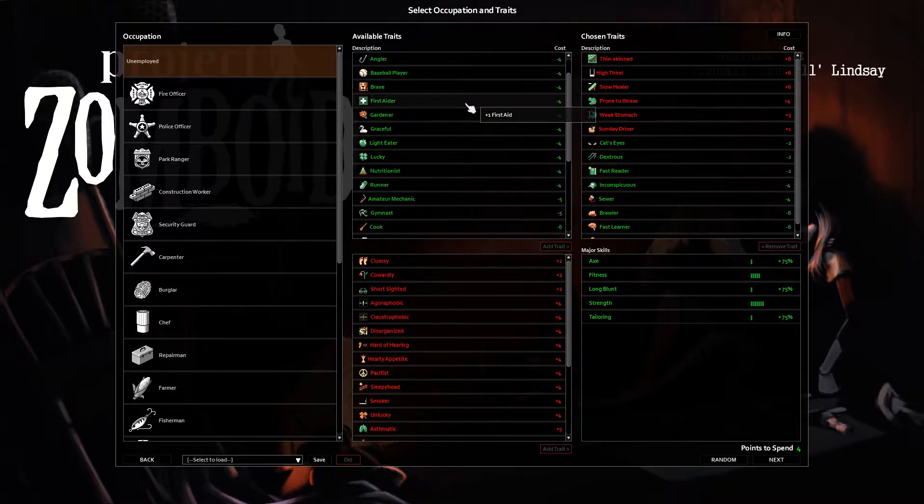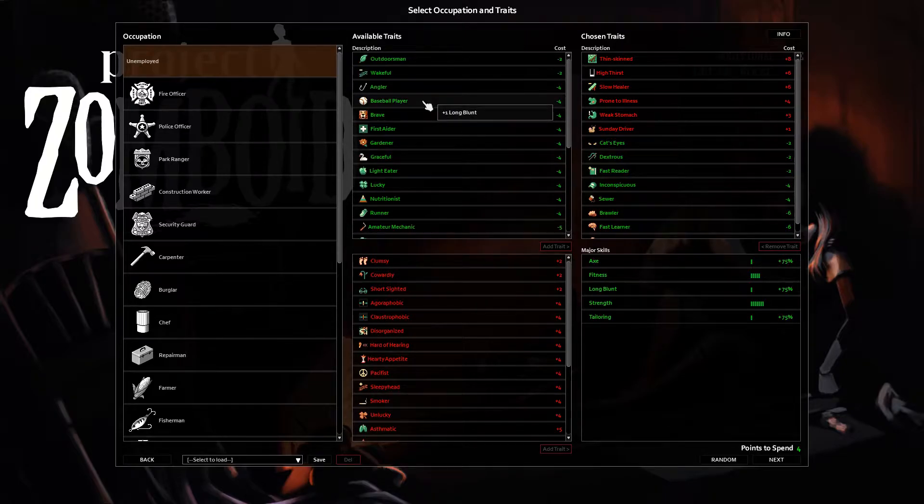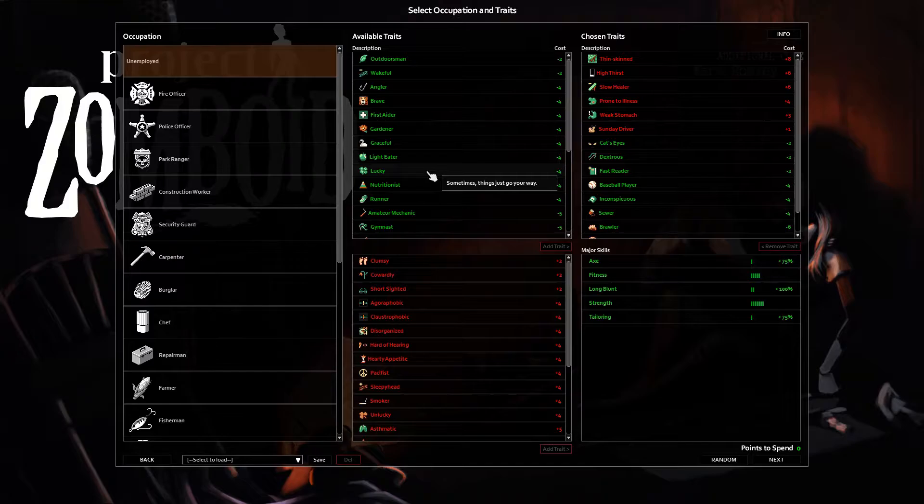Lucky is good on a solo server, but I'm not going to take it because we might not be solo forever. If you're playing on a solo build — either solo mode or a server with just you — take Lucky. It improves the spawn chance for good items in areas that you are the first one to enter. But in multiplayer, you might not be the first one to enter a zone, and so this trait will not help you. So don't take it.